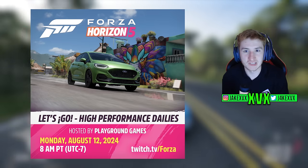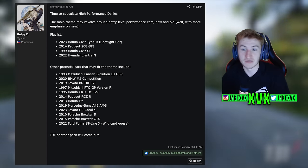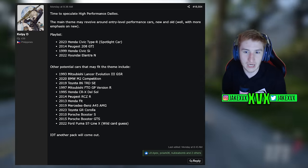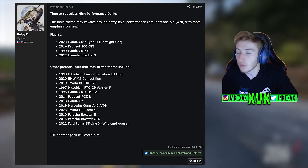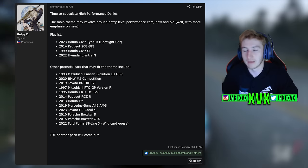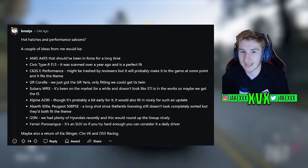Let's take a look at some of the community's guesses and see if we can get any ideas. A few guesses by Kelpie, the majority being similar to the Ford Fiesta ST: the Honda Civic Type R from 2023, the 2014 Peugeot 208 GTI, another Civic, another Hyundai, plus miscellaneous hot hatch and mini sporty cars like the Porsche Boxster, Toyota GR Corolla, and Toyota 86 TRD SE. I don't think we're getting supercars — they wouldn't be called a high performance daily alongside the Fiesta ST. I'm expecting hot hatches and performance saloons.